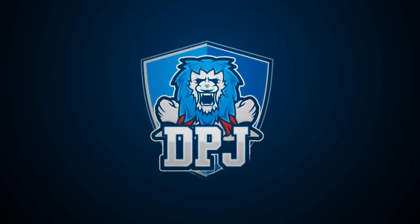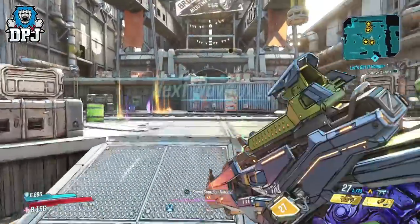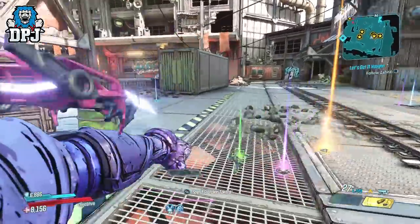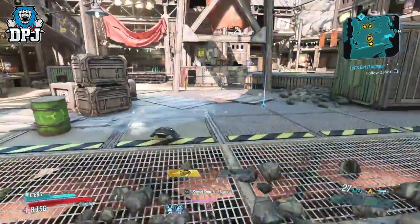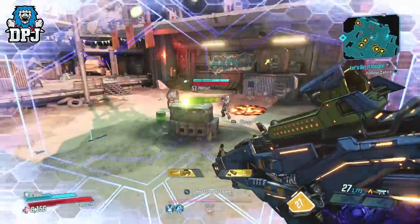I'm calling this the Winter Soldier build. While it's capable, Zane is on another level damage and DPS wise while maintaining amazing health and shield regen benefits. Mayhem 3, Mayhem 4, it just doesn't matter — this build wrecks all.